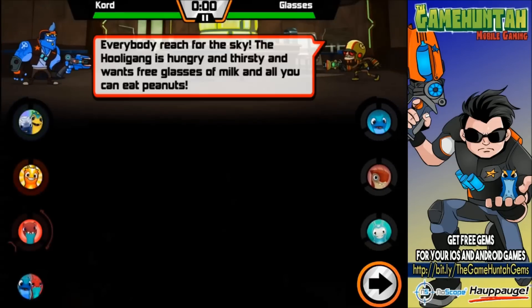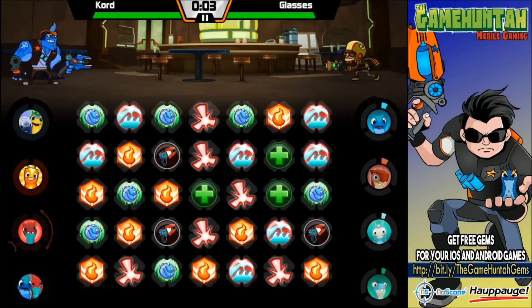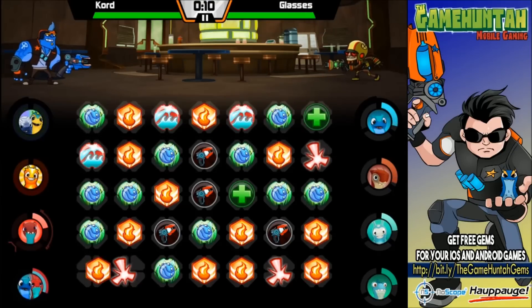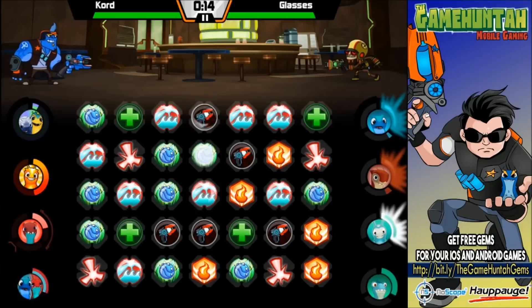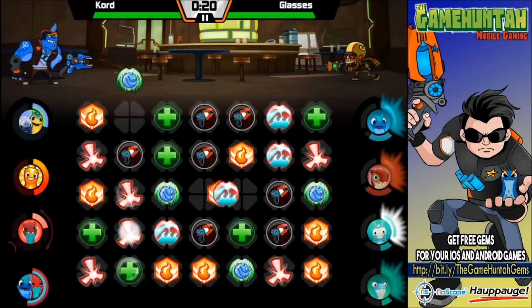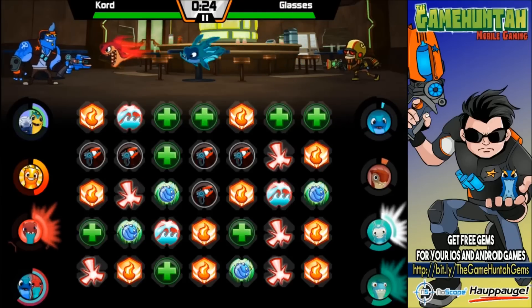Here we go. First of all, trying to get familiar with the new color of tiles, because this is my first time playing with Magna Shard, so I need to get familiar with this. Okay, Magna Shard is that green one — perfect. As long as we can keep either Aqua Boost or Fandango going, that would be awesome.